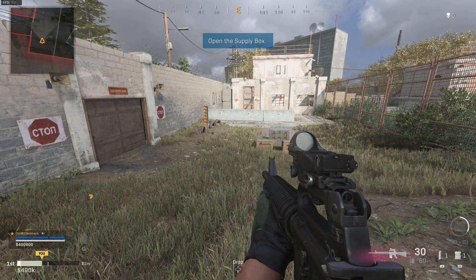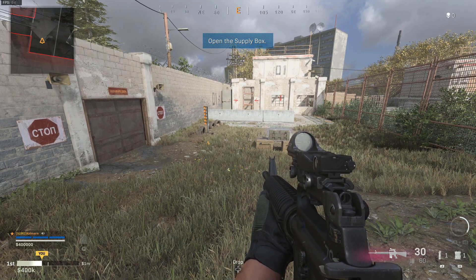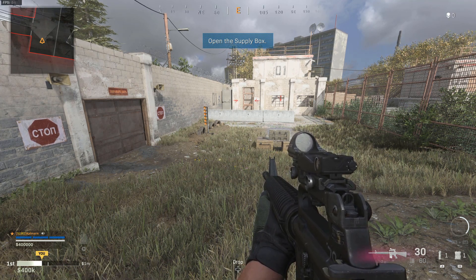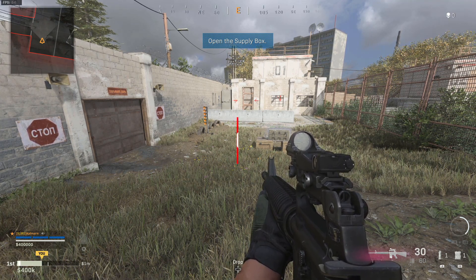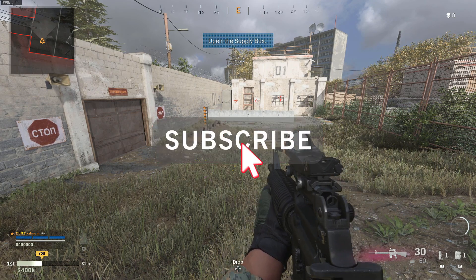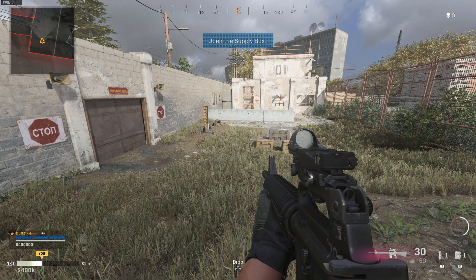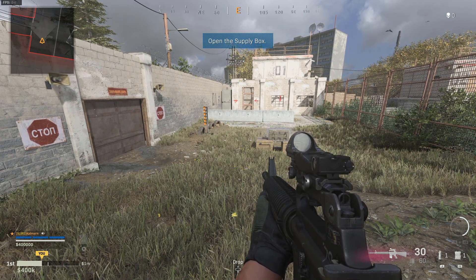NVIDIA have recently released a driver update for their GeForce RTX graphics cards which enables a new setting called DLSS, which should give you a good jump in FPS within games like Warzone. Warzone has also recently just been updated to enable this new setting within the options.